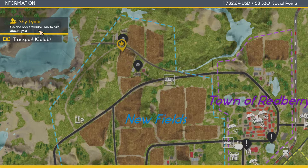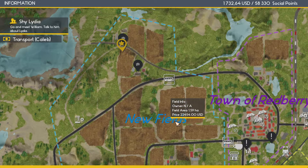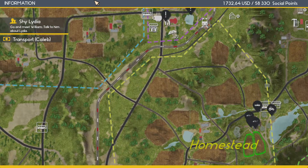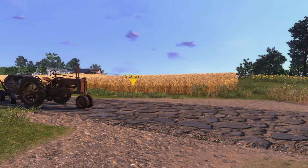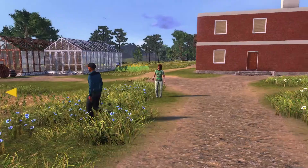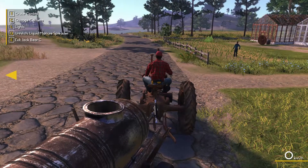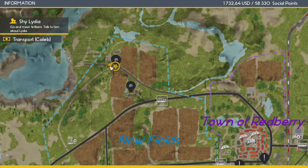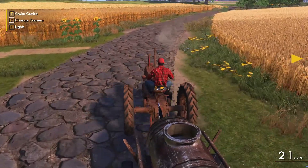Go and meet William and talk to him about Lydia. All right, here's the area, but I don't see the mark on the map. That's to where I really should go. But I gotta get my trailer back. I need to look at the map again - I feel like we're going down the wrong way, so let's turn around. There we go, I think this is the way we need. Rock and roll.